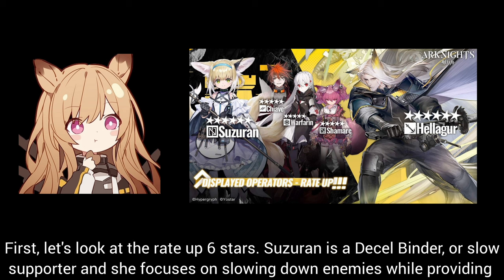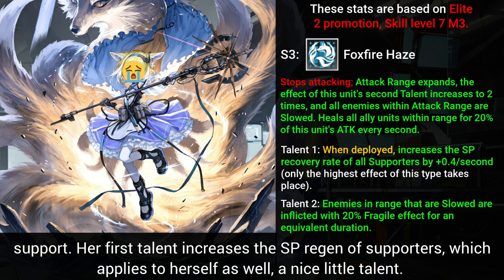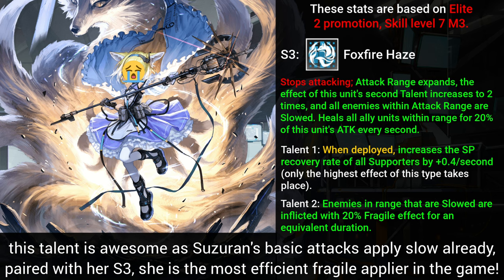First, let's look at the rate-up 6 stars. Suzerain is a Decel Binder, or Slow Supporter, and she focuses on slowing down enemies while providing support. Her first talent increases the SP regeneration of Supporters, which applies to herself as well. Her second talent applies 20% Fragile to enemies in range who are slowed for the slow's duration. This talent is awesome as Suzerain's basic attacks apply slow already, and paired with her Skill 3, she is the most efficient Fragile Applier in the game.